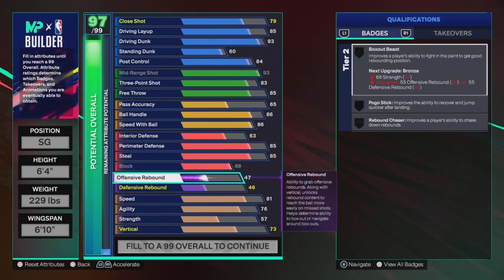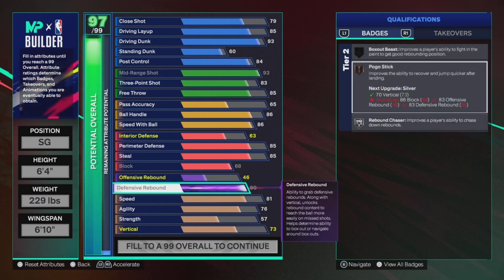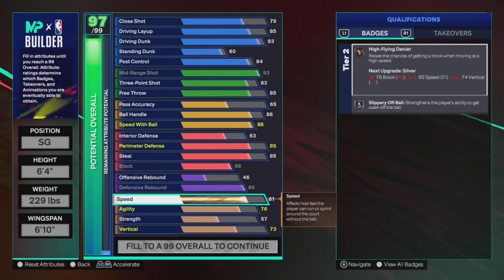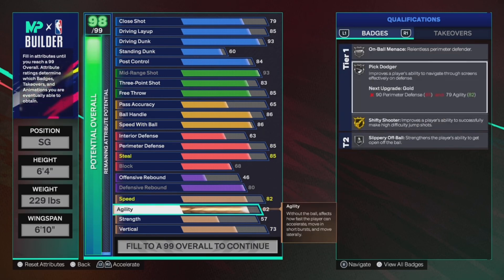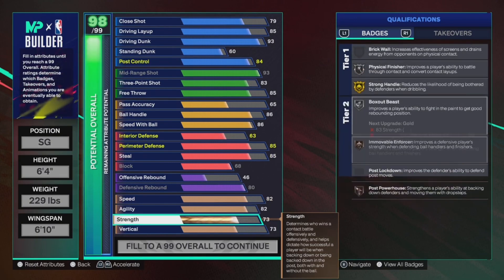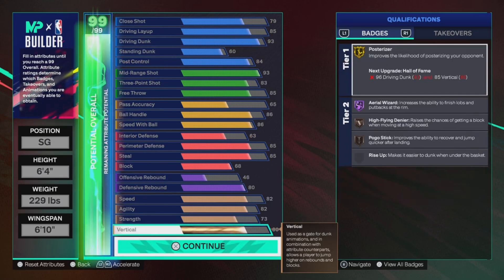Offensive rebounds — put that to a 46. You're not really going to need rebounds that much, but in case you're playing ones. Defensive rebounds — put that to an 80, max the defense out. You get rebound chaser silver, pogo stick. Speed — 82 speed, 82 agility. You get slippery off-ball, shifty shooter gold, pick dodger silver. Strength — go 73. You get strong handle gold, physical finisher, box out beast — all those good badges. Vertical — put that to an 80. You get gold posterizer, aerial wizard, higher flying, pogo stick.